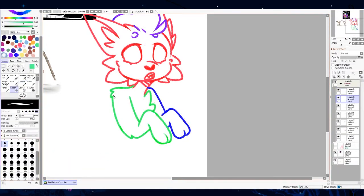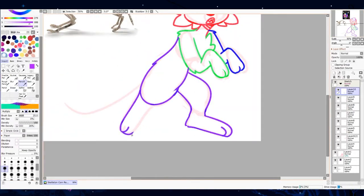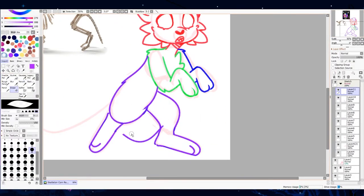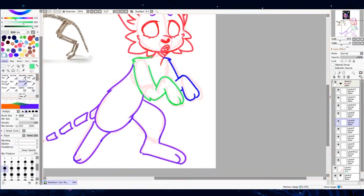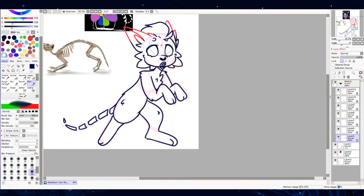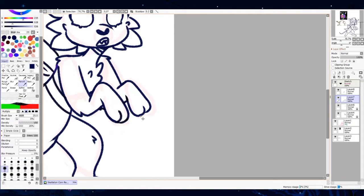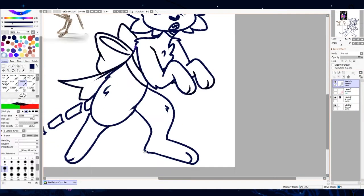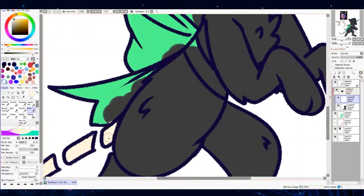I thought that it, for sure, had potential. So I didn't change a lot. A lot of the design aspects of Korn I kept the exact same. We have a skeleton tail, we still have a skeletal pattern all over their body, they got the bow still. All I did was change the colors up a little bit so it looked less super-duper saturated. It looked like a better and more fluid design.